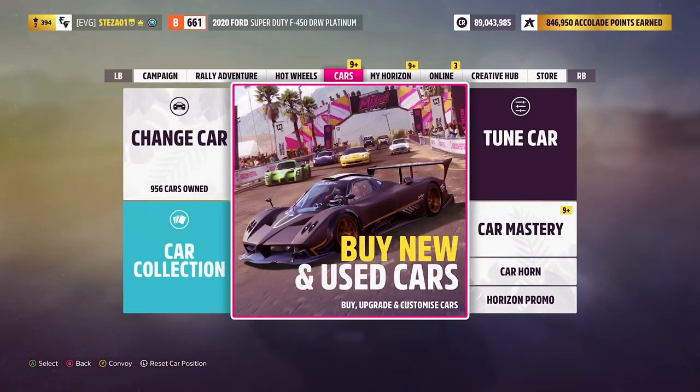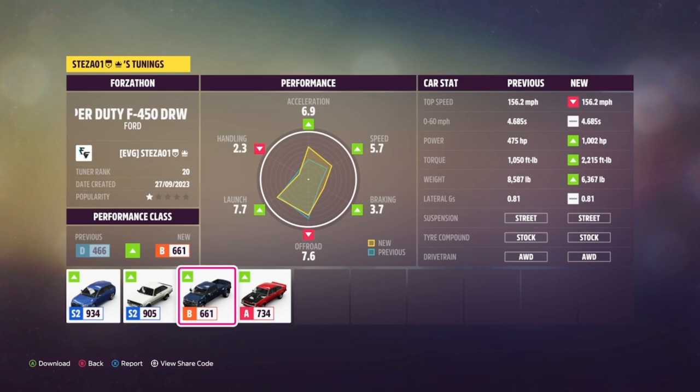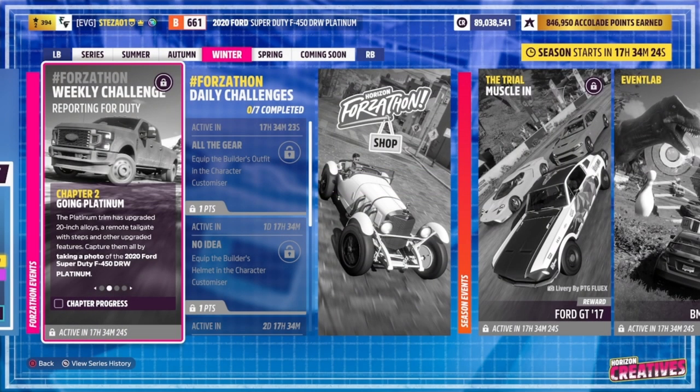This is the car in question — the 2020 Ford Super Duty F450 — and it will set you back 70,000 credits from the Auto Show, but I'm sure most of you already have it. I've also got a tune for you to use called 'Forzathon'; the share code is 177025924. You don't have to use it, but it may help you out.